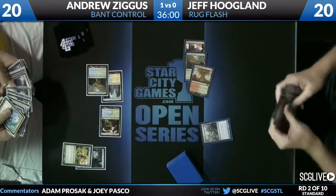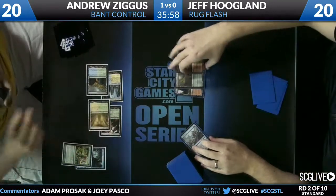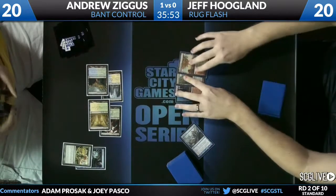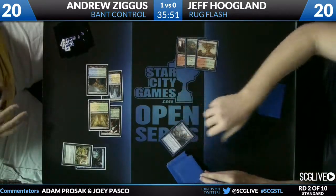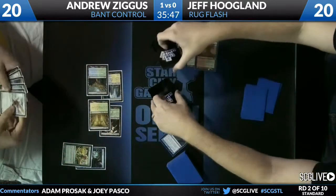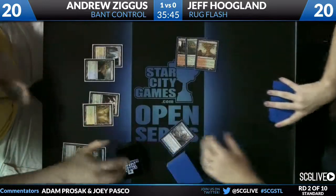Passes the turn — these guys again playing very quickly, 14 minutes into the match. A lot of times you Farseek and announce what you're going to get, then just play land and pass. Think Twice at the end of the turn for Jeff — uh-oh. Jeff Hoogland does not have his fourth land.